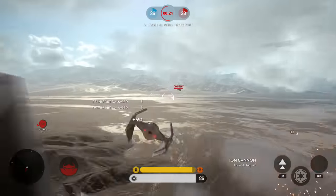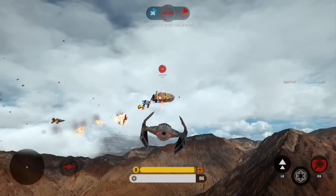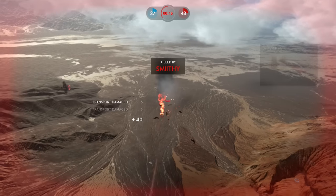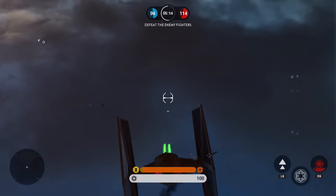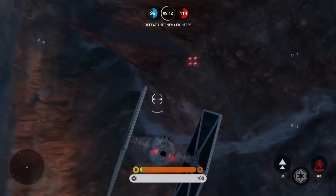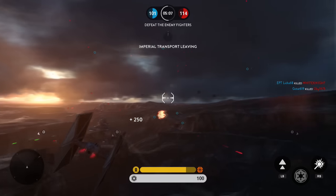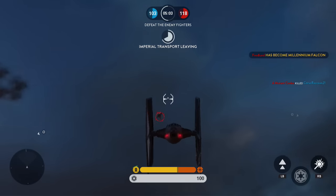That leads me on to Fighter Squadron, the last large-scale mode in the game. This is all air vehicles — the goal is to take out AI and human opponents and any troop transports that appear. It's a good idea and reminded me of Rogue Squadron, but it's extremely hard to shake an enemy off once they've locked onto you. The evasive maneuvers are largely useless, everyone has very limited maneuverability all round, and after a couple of rounds it loses its appeal.